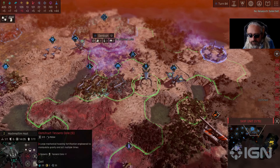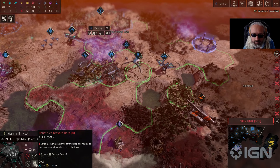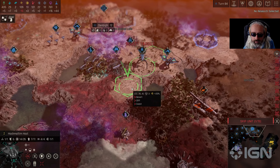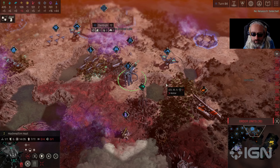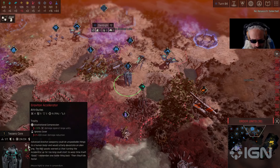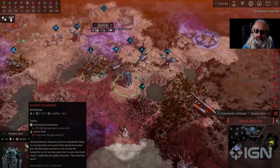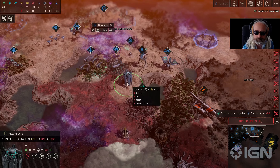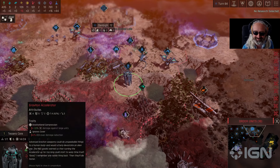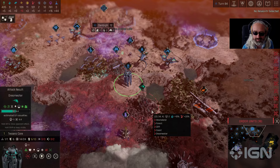Now that we've researched the Tesseract, we can place one defensively here to help defend this position. The Tesseract has a Graviton Accelerator — similar to the Graviton Protector but a stronger version. Everyone is attacking it now that they could. It also has the unique thing of having two actions, so it can attack two units.